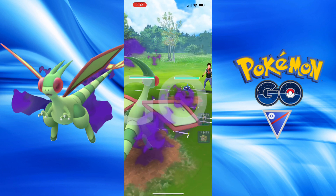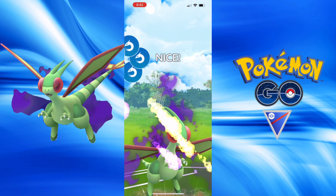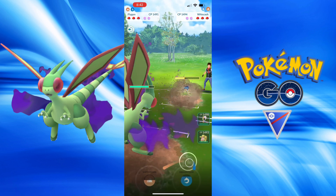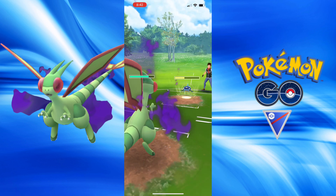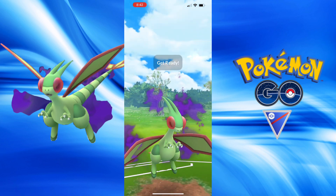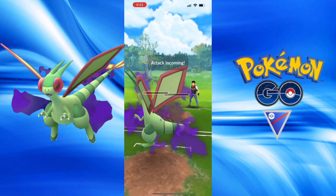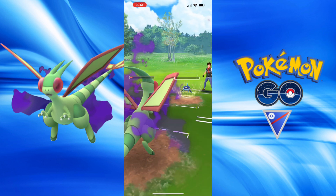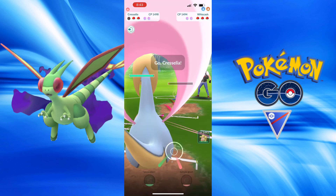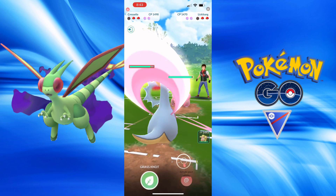Now we have a Whiscash — the fish is back. Going to go for the Dragon Claw ASAP and stay in to get some more energy. Actually, we don't shield the Scald — we go for another Dragon Claw and get them to red. Going to get some energy on Cresselia. Let's see what comes in — it is a Lickitung!